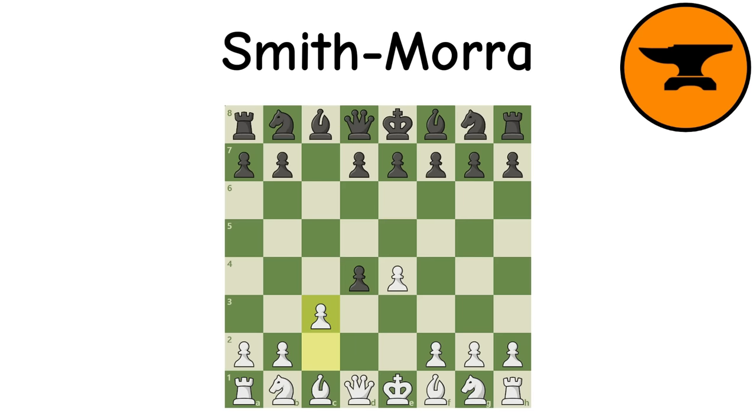Smith-Morra Gambit: The main gambit against the Sicilian follows the typical ideas of extra central space and getting pieces out quicker. Black should be able to find a decent game if they defend well, but aggressive ideas keep this gambit popular.